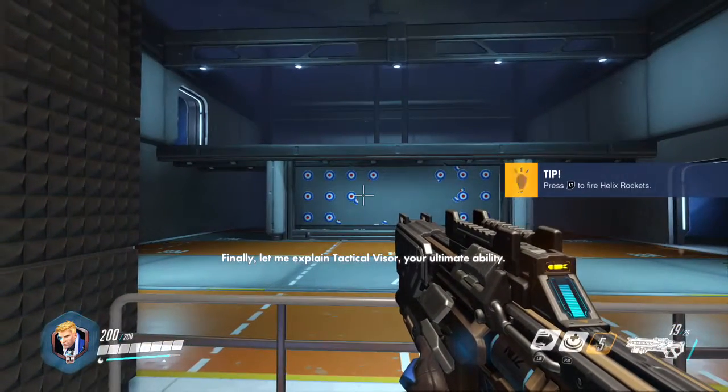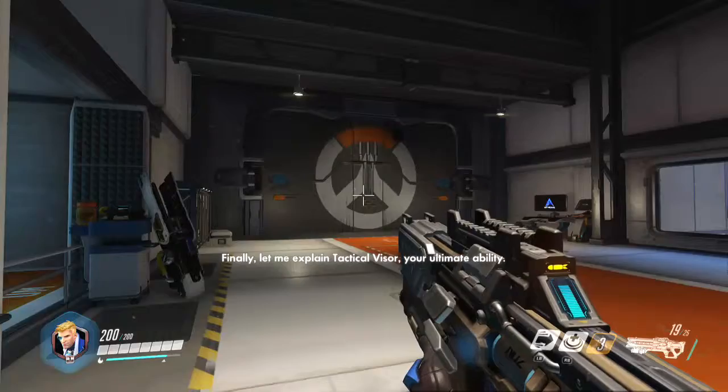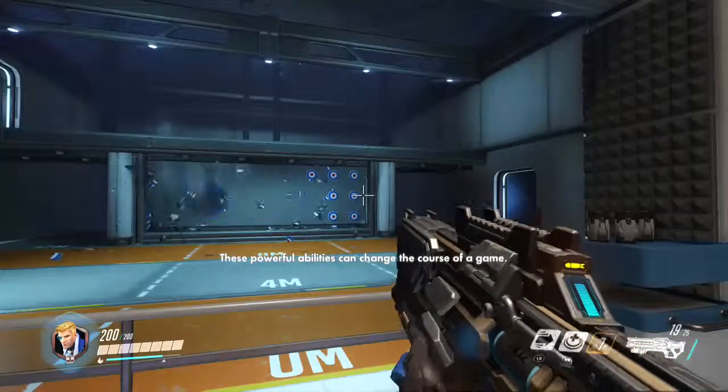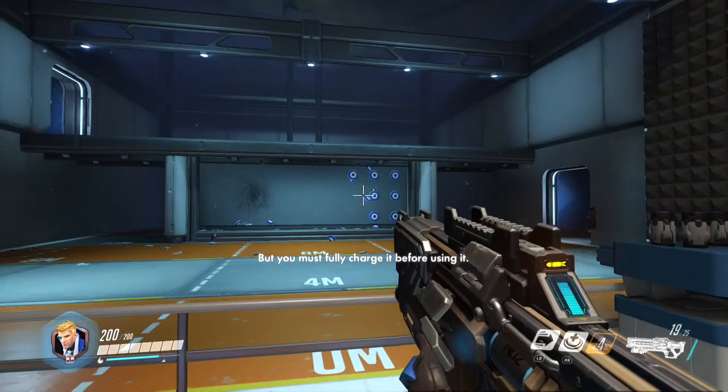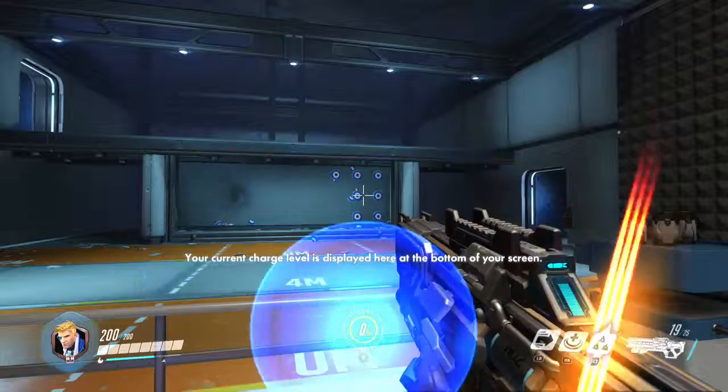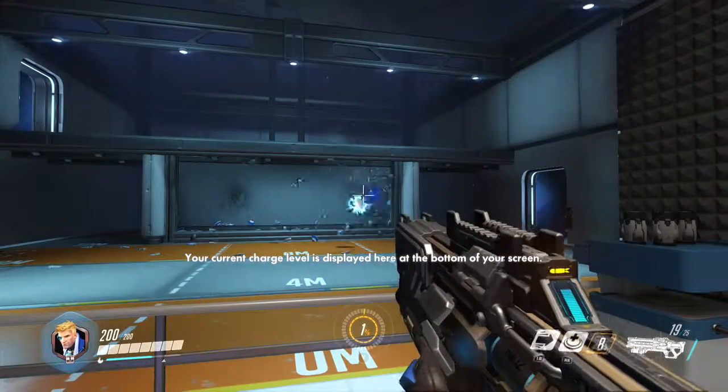Fire your helix rockets at the top of the tank. Finally, let me explain tactical visor, your ultimate ability. These powerful abilities can change the course of a game. But you must fully charge it before using it. Your current charge level is displayed at the bottom of your screen.